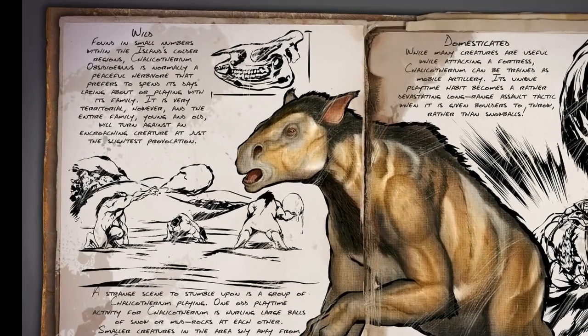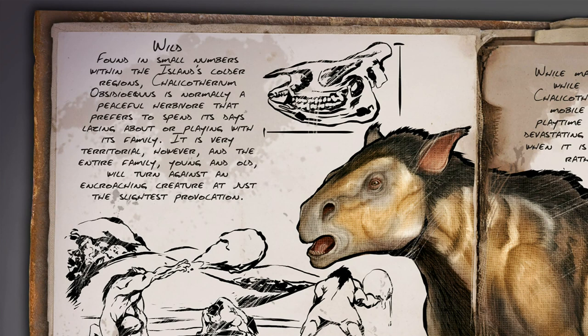This is the dossier and it says that in the wild you can find it in small numbers in the colder regions of the island, so you can find it in the snow biome. The Chelicopterium is normally a peaceful herbivore and it loves to play around with its family. However, it is very territorial, so when you get too close the entire family - young and old - will step up and fight against you. So look out for that when it comes online.